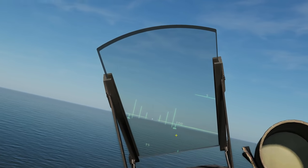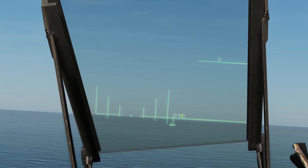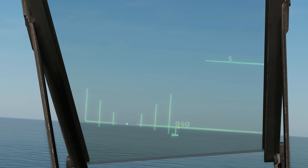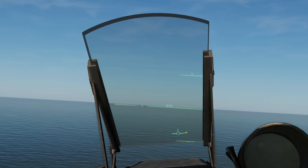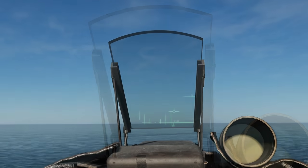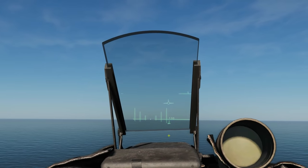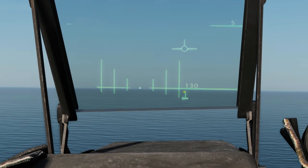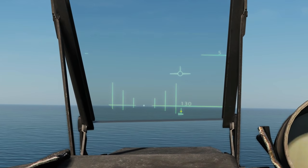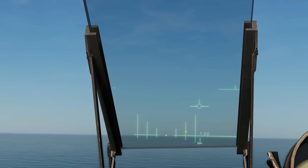We can see now at about 90 to 100 meters those bars are just touching that horizon line. If we go down it disappears because we've gone below 100 meters. If we go up, you can see those 100-meter bars moving away from the center bar as we get above 100 meters. So it's a good way of confirming you're 100 meters off the ground.